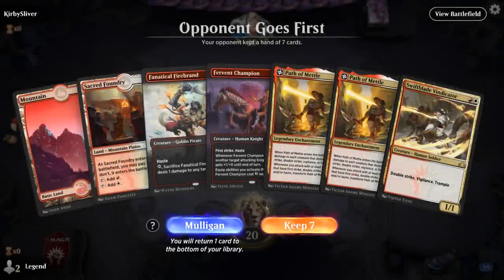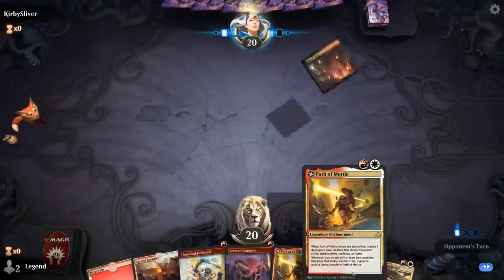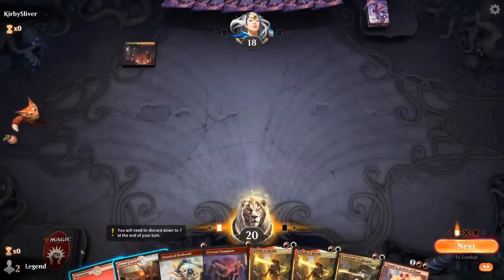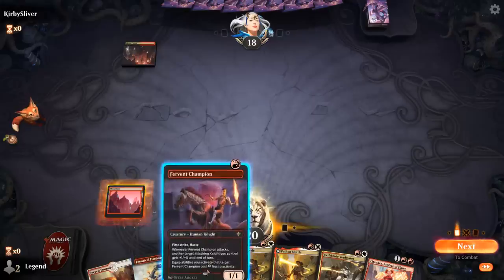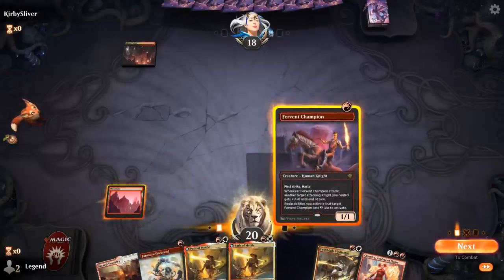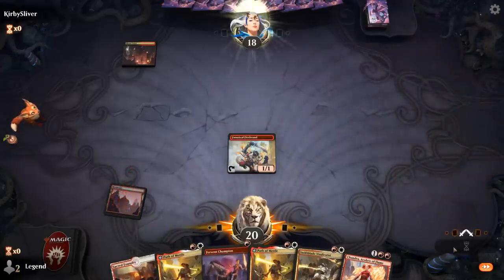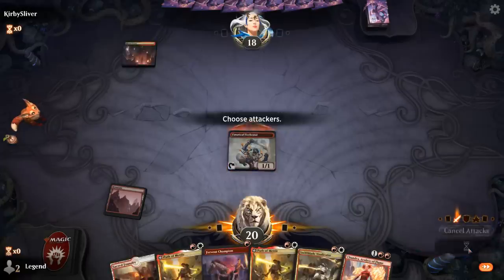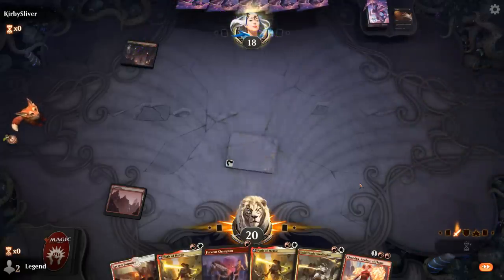Alright, we're on the draw with a fine hand — a couple one-drops to help us enable Path of Metal. The second copy is not great but it's a good backup in case the first one doesn't resolve. Blood Crypt untapped from the opponent — maybe a Shock here? I'll give them a Firebrand. I'm fine if they kill it — it's a Disfigure instead.